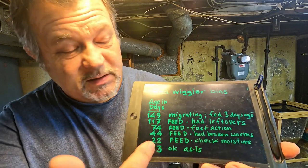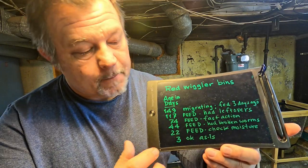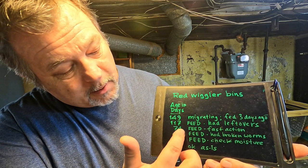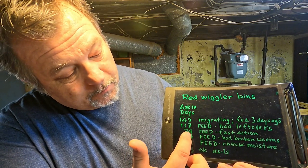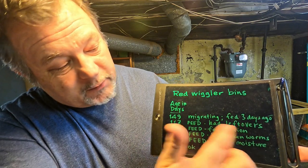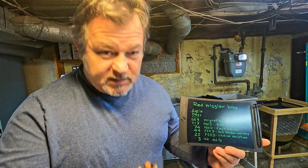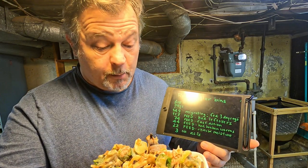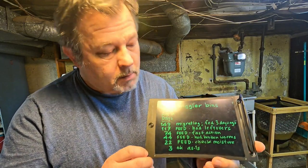I've got my little list here that I like to put together once in a while, and it's the same list I showed yesterday, so all the values are one day shy of the actual value. For example, the two bins we're going to feed today — the ones that say 'feed' — are now actually 75 days of age and 118 days of age. The assortment of foods I've got for them is very similar to yesterday: just a bunch of frozen kitchen scraps. I figured I'd roll the camera while I'm feeding so we can check them out together.